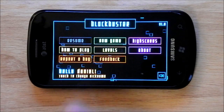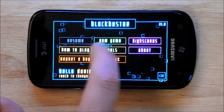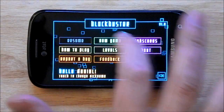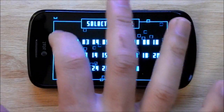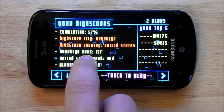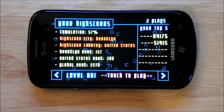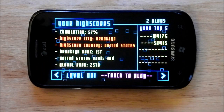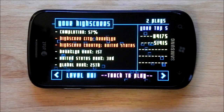It also recognizes who you are, which is kind of neat. You can do a little tutorial here — it's really nice and explains things. And then in the high scores, you can pick by level. It says Brooklyn rank, so I'm guessing this is based on my location. Then United States and then global rank — that's a really cool feature. I love these ranking systems.